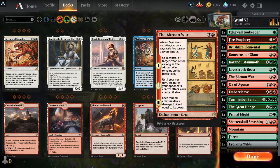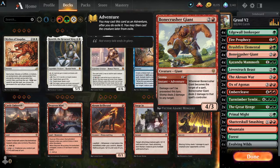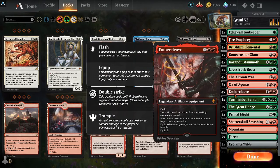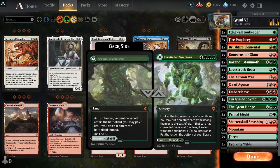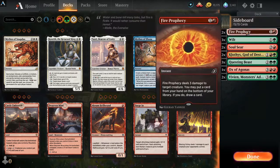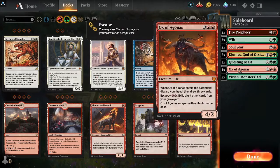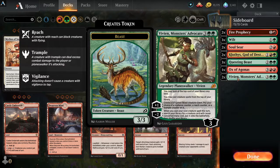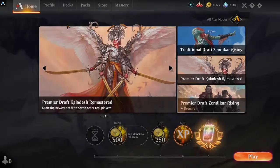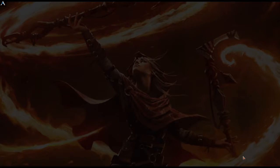In the main deck we have four Edgewall Innkeepers, two Five Prophecies, four Brushfire Elementals, four Bonecrusher Giants, four Kazandu Mammoth, four Lovestruck Beast, four Akron War, two Ox of Agonas, four Embercleave, one Timber Symbiosis, two Greyhenge, two Primal Might, and some lands. The sideboard has Fire Prophecy, Wield, Soul Seer, Klothys God of Destiny, Questing Beast, Ox of Agonas, and Vivien's Monsters Advocate. I'd love to play this in best-of-three, but for content we're going best-of-one.